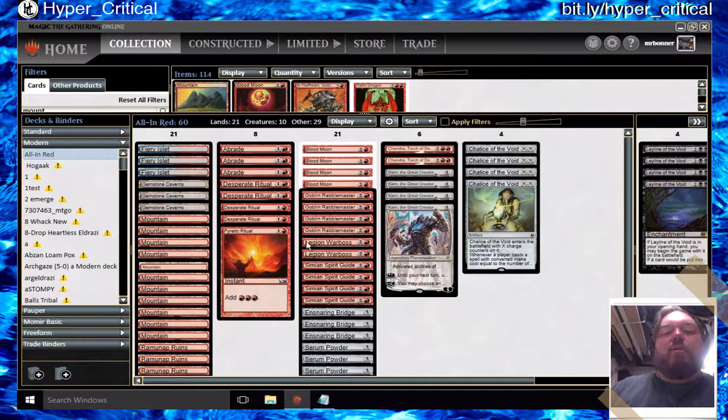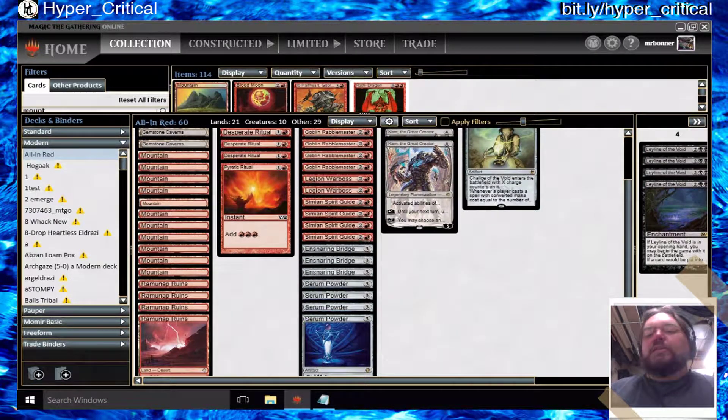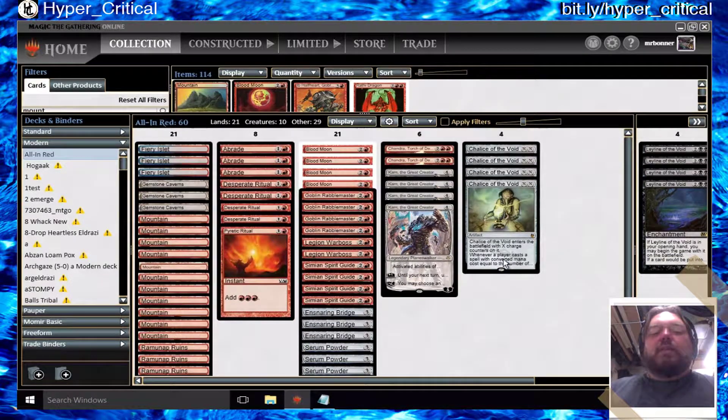The rest of the deck is pretty typical red. I've got three Abrades for getting rid of opposing Ensnaring Bridges, and they also double as creature removal. Then five rituals to accelerate my three-drops, Blood Moons which hose a lot of opponents, Goblin cards, Simian Spirit Guides for free mana, and three Ensnaring Bridges — with one more in the sideboard for protection against creature-aggressive decks.